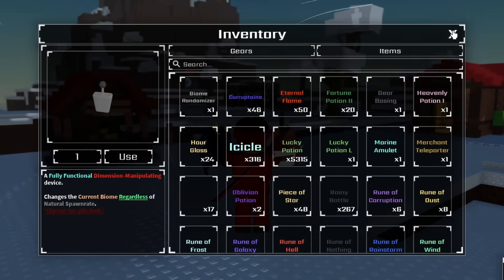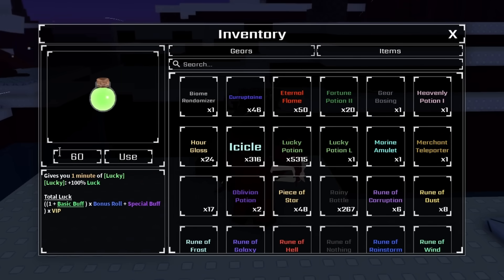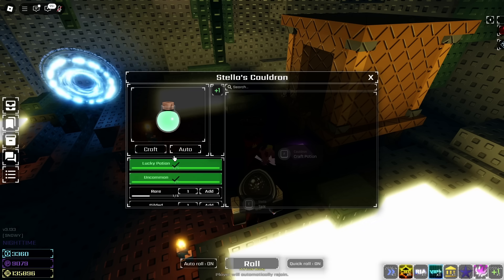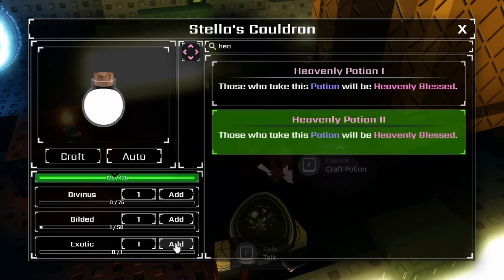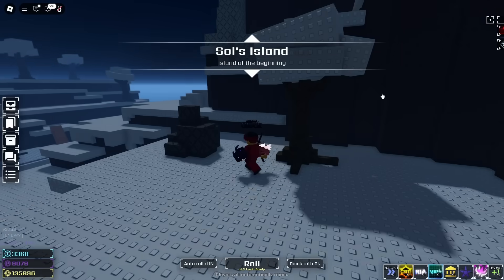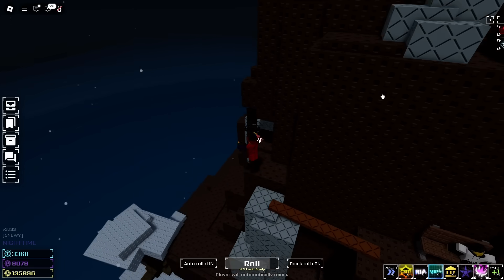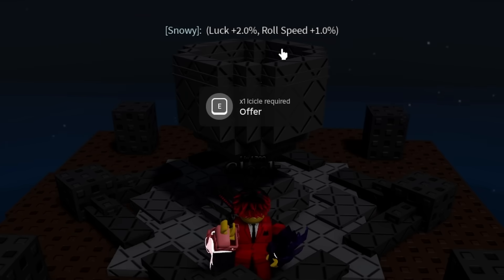Let me quickly change the biomes. We got a snowy straight away - give me that little buff. I may as well get some lucky potions on. Another hour, let's go. We can go to Stella's cave now. Let's jump up here and we still got the snowy buff - 2% luck, absolutely massive. I can't get over how cool this glove is, it actually looks great.